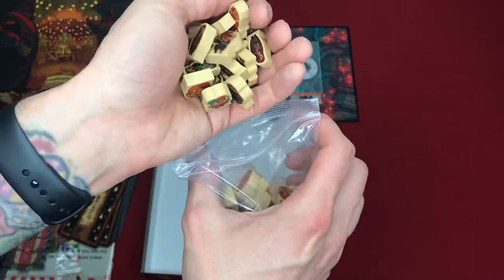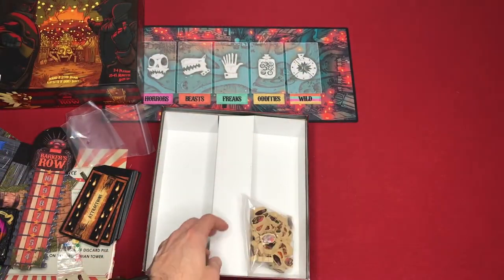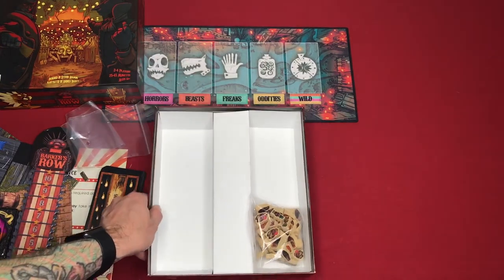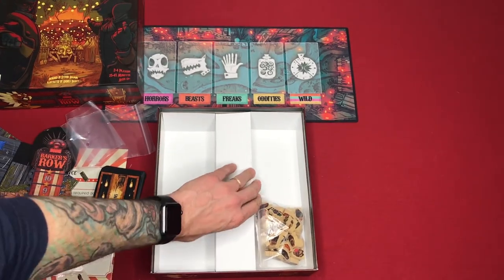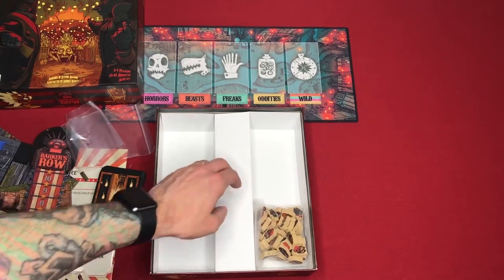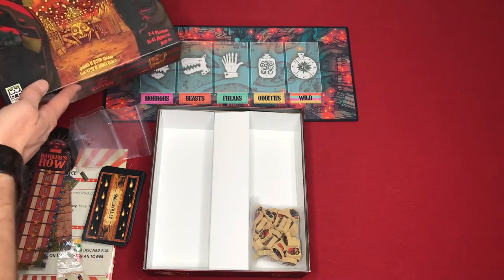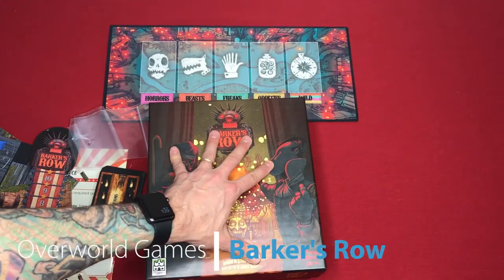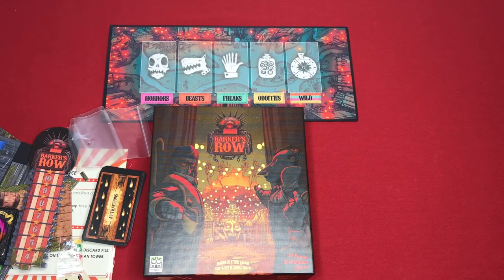Excellent. So there you go — some meeples, some cards, a couple grandstands, a play mat, and an insert that'll serve its purpose. I wish it was a little more customized, but it'll do its job — it's actually pretty sturdy so it's not going to collapse on you like some other inserts do. And that's it — that is Barker's Row. Keep an eye out for a review and maybe a playthrough on this one. Alright guys, have a good one and I'll talk to you next time.